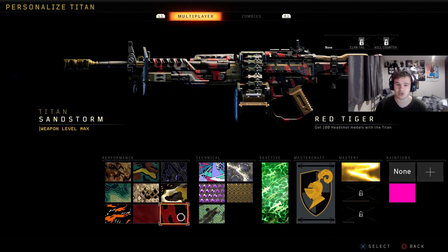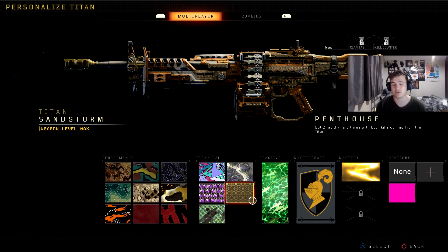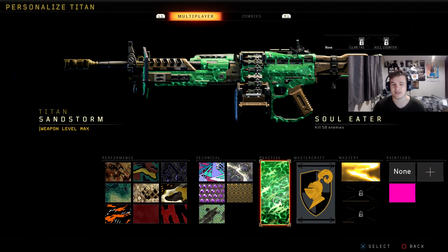There is no stat changing or anything like that — Black Ops 4 is just cosmetics at the moment. But yeah, you need to get 100 headshots to get the Red Tiger, and then once you unlock Red Tiger, you'll be able to do the reactive camo. So the first time you put this camo on, it will be a grey matted, covered-up gun, so you cannot see what the camo actually looks like.